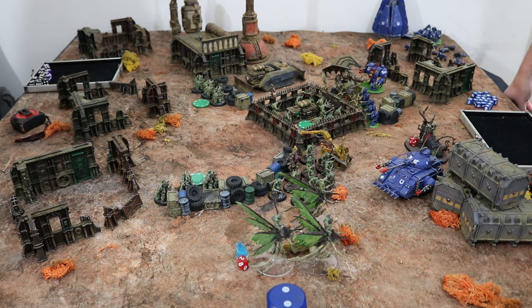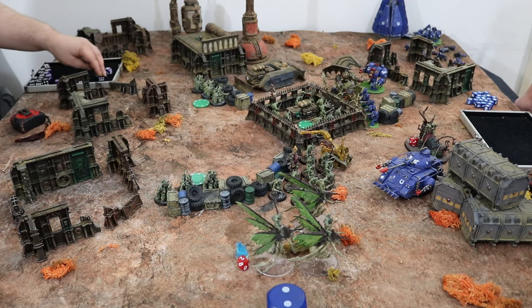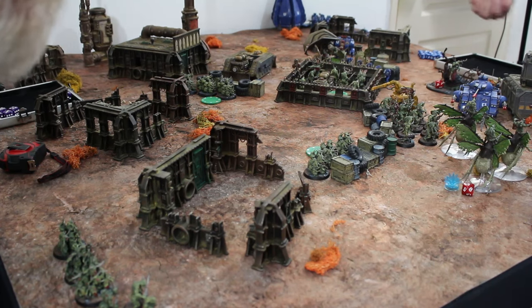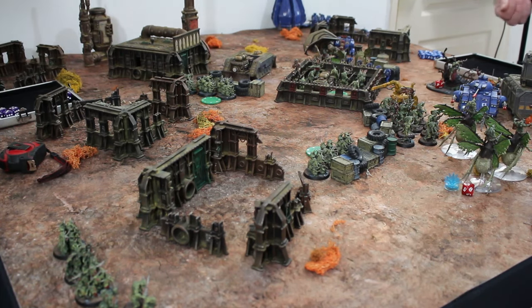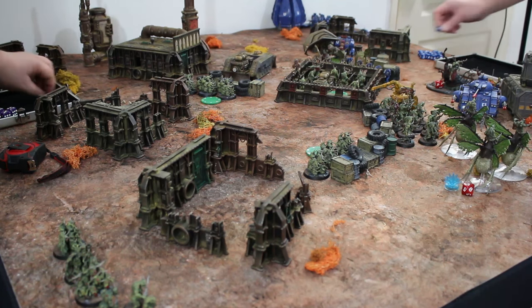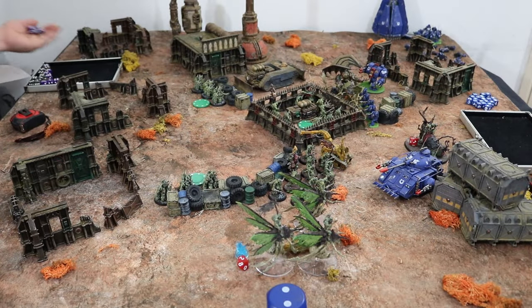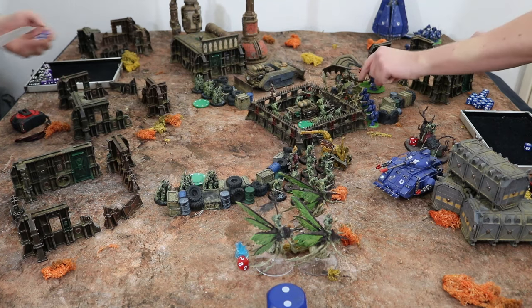They're quality five, poison and rending — eight attacks hitting on fives. Two hits — none were sixes so rending doesn't apply, and I'm re-rolling sixes for poison. Three plus saves, saved — boo! The big Harbinger of Plague gets two AP1 attacks, quality three. AP1 — fours gives one save, one dead marine. Then three AP3 attacks with poison.